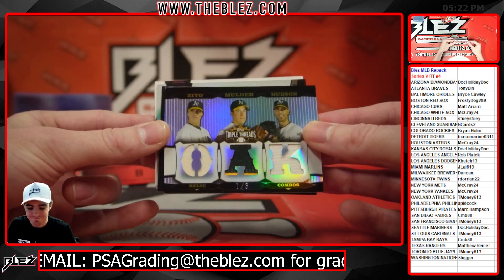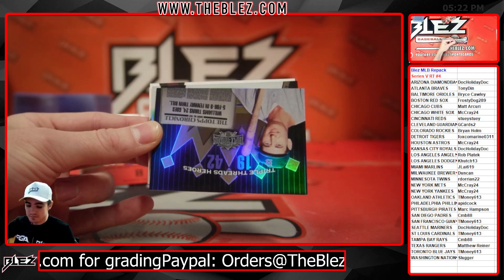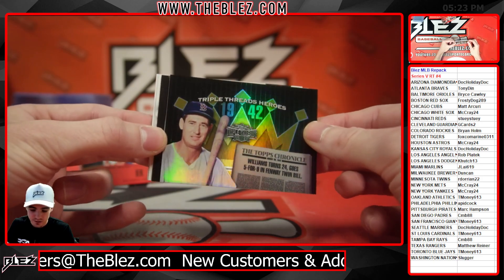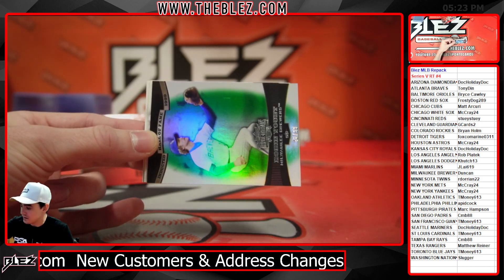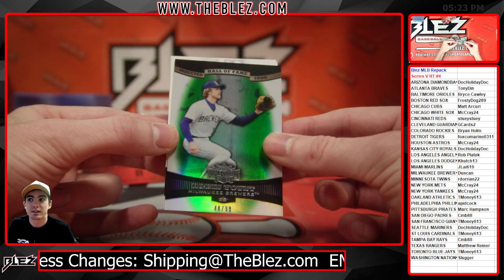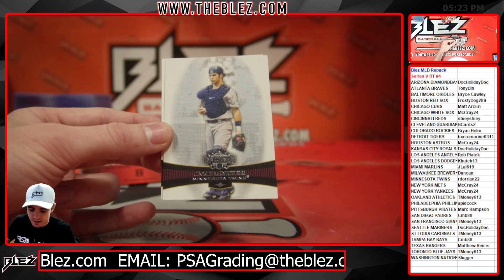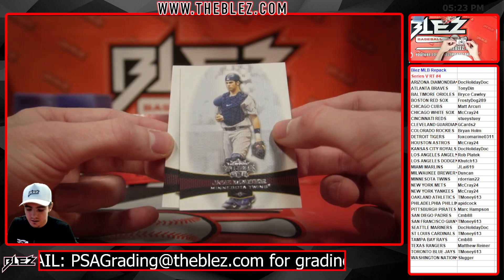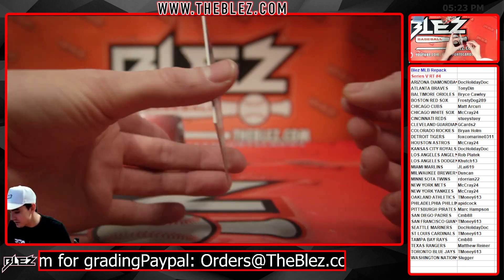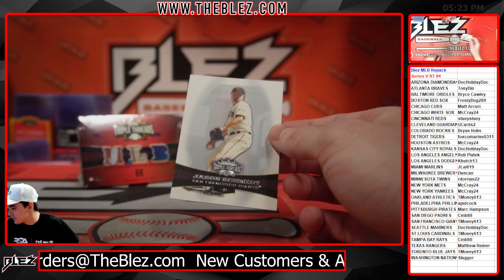A really really sick Barry Zito, Mark Mulder, and Tim Hudson — Tim Hudson! We're looking at Mulder, I'm sorry, don't kill me chat. Ted Williams Triple Threads Heroes 1942. At 99 here, it's Robin Yount from the Brew Crew on the Hall of Fame inducted. Mark Mulder — I knew that, that's bad. Joe Mauer here for the Twins on the base, and Jason Schmidt for the Giants.